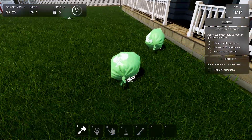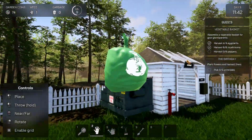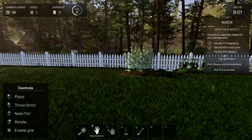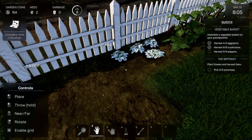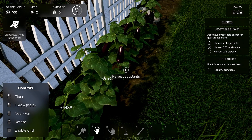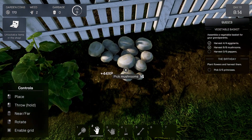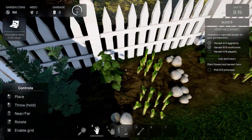Let's go ahead and throw these buggers in and make some money. I think we should go ahead and sleep. Day 10 — there we go. Pick these — I guess we can't pick them. Under 58 coins. Let's harvest everything before we water anything.